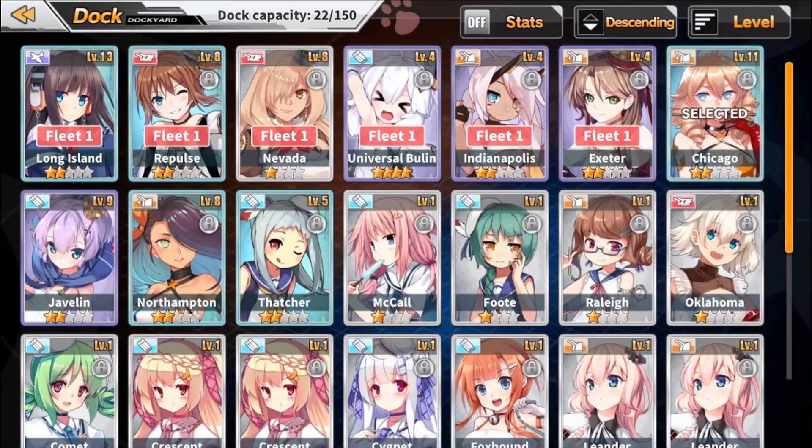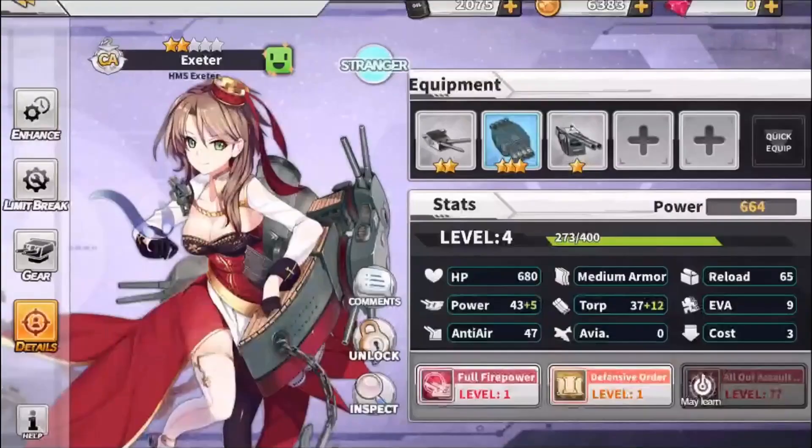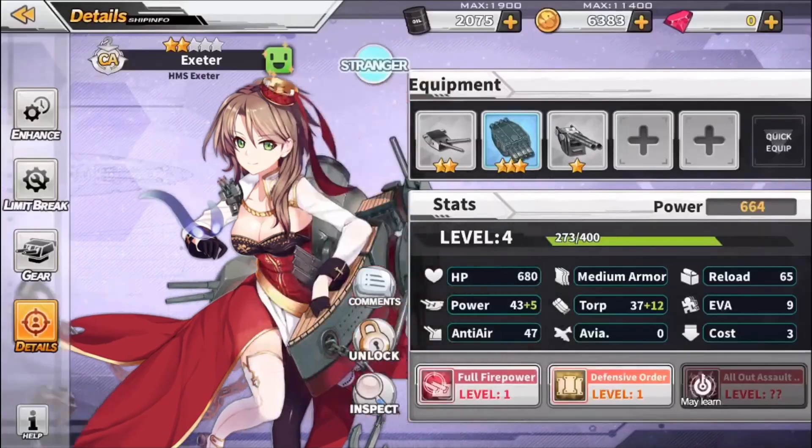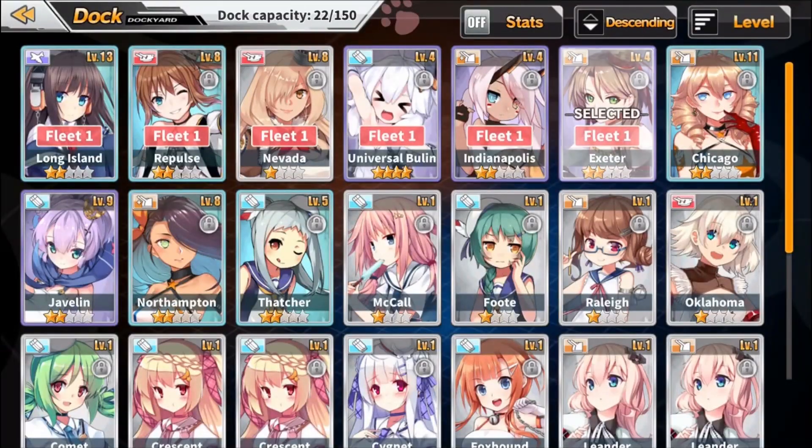Some of the other ones I really like — I just got a new one, let me see if I can find her. She's actually my secretary. This character looks really cool as well — she's got this battleship around the left side of her body. There are just a lot of really unique characters in this game.